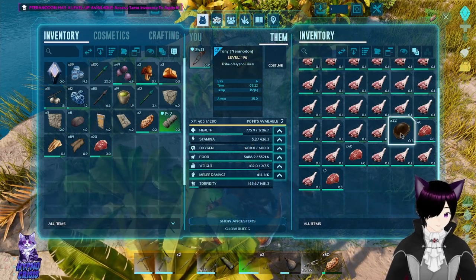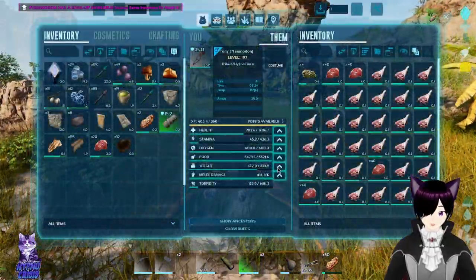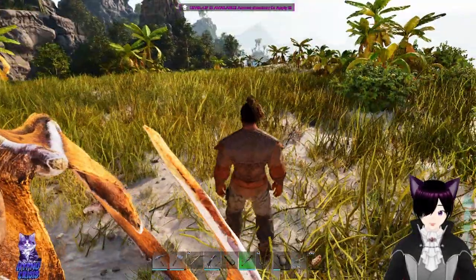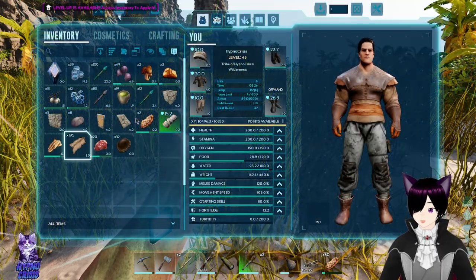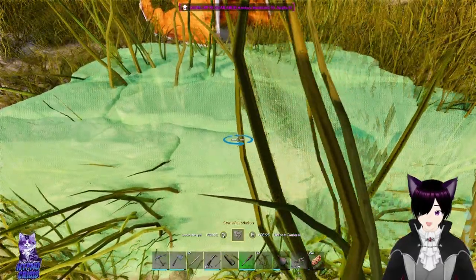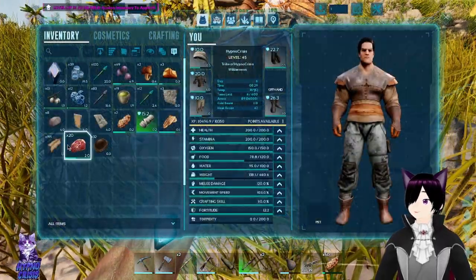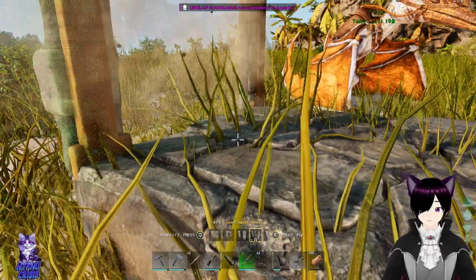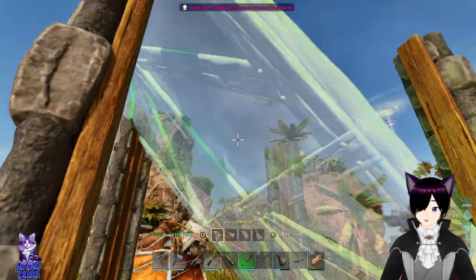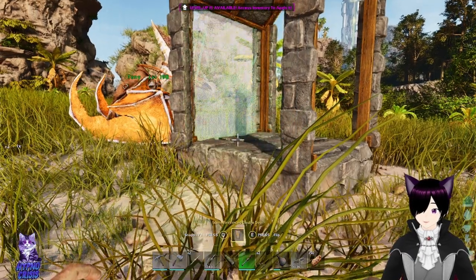We need that chitin and that hide, so that actually works out for us. We actually need more points into weight too. So I think I'm gonna build the trap right here. The trap is fairly simple — all you need is one foundation, you can make it high or low however you want, I like to make it medium-ish. Then you take three walls, make them into double door frames, one ramp — this is a Captain Fatdog trap by the way — and then I place the door.